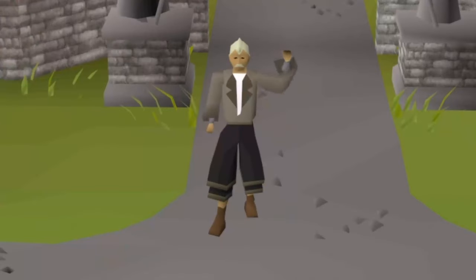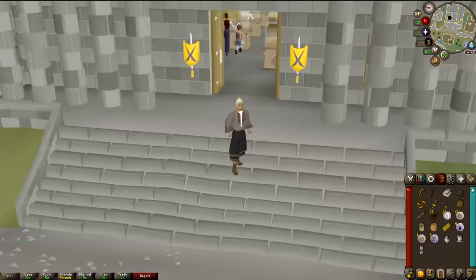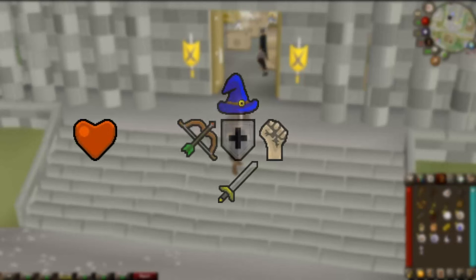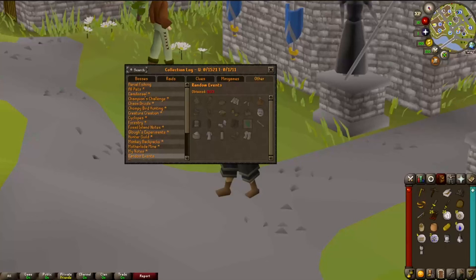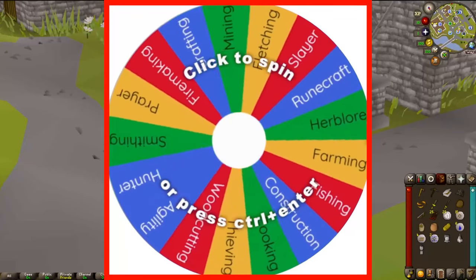This is Collection Logged, my newest Iron Man character. He's been sent by the Varok Museum to fill out his Collection Log. He starts with only hit points, one randomly chosen combat style, and two randomly chosen skills. To unlock the rest, he'll need to fill out his Collection Log. As the log grows, so does his list of usable skills.